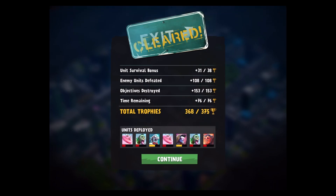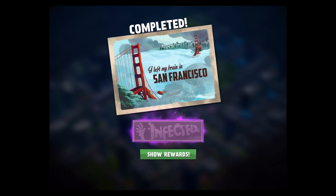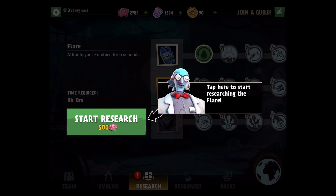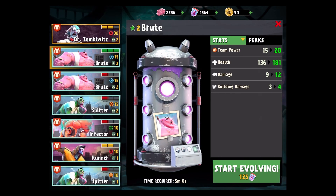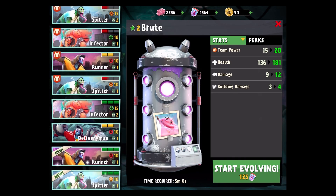My team took a lot of damage though. Rewards: 270 brains, another runner, and another 270 brains — not too bad. We also got the flare, which is what we were after. Researching the flare costs 500 brains — we're now researching it. The flare attracts your zombies for six seconds, so that's if you want them to go to a specific location. Our evolve is done too — the brute is now level two.